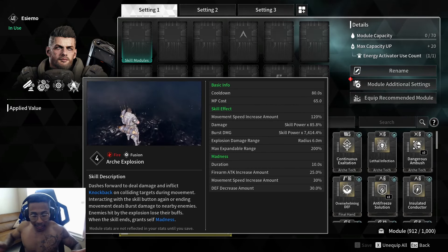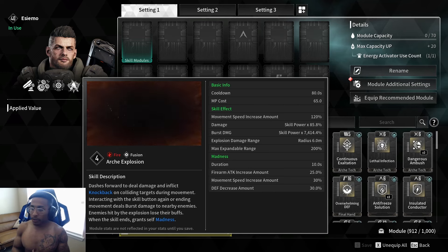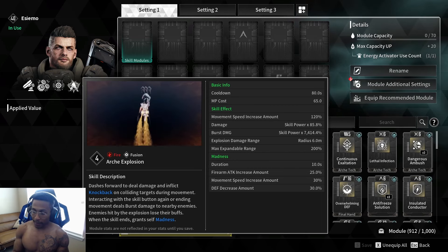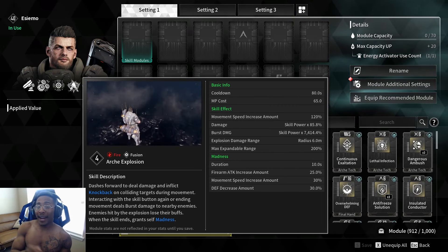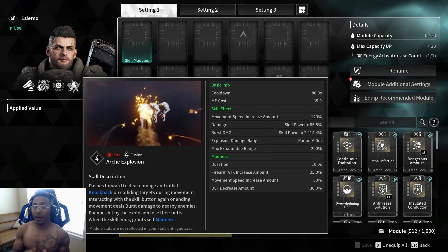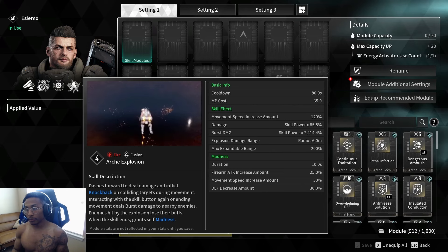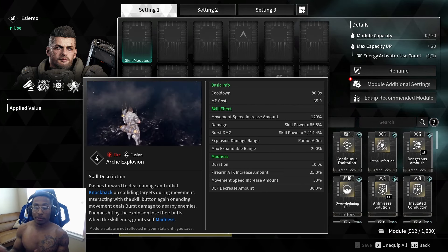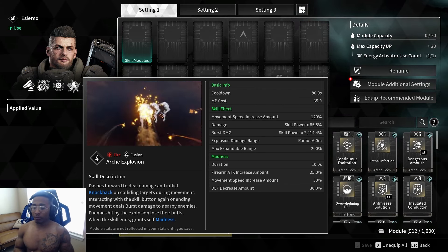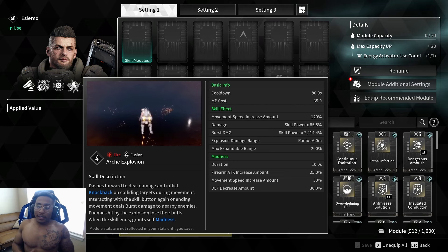The explosive damage range on the final explosion is six meters, with a max extendable range of 200%. The buff you receive at the end is called Madness, lasting 10 seconds. It gives you 25% firearm attack increase and 30% movement speed increase, but your defense decreases by 30%. So you take a defense hit but gain firearm damage and speed, which lets you run and gun after you pop it.